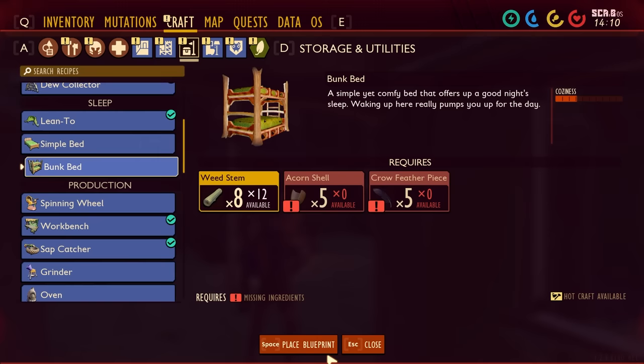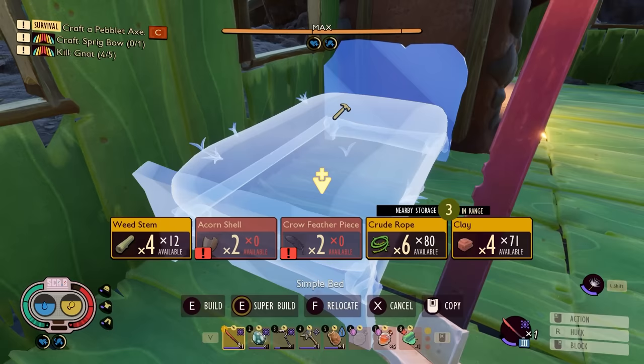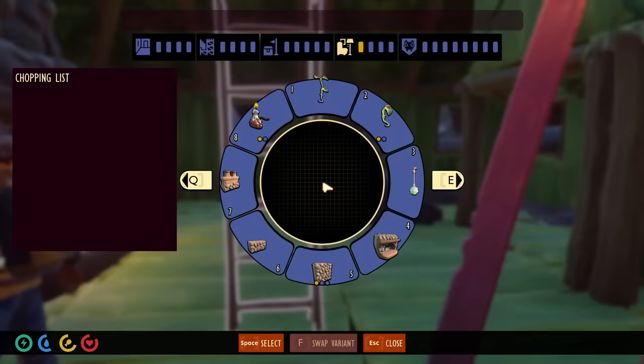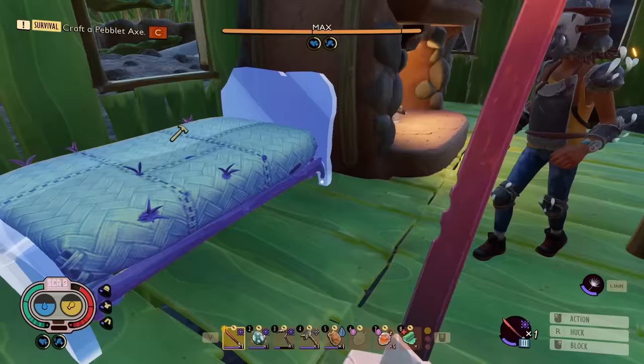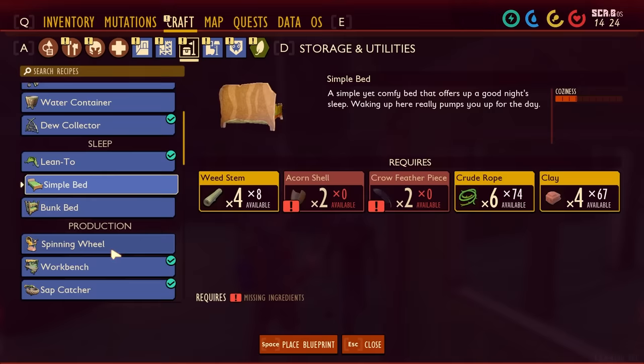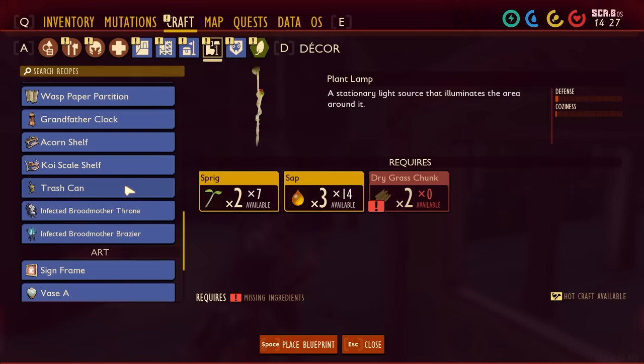The bunk bed might be a little bit cheaper. Takes crow feathers, but more of them. Maybe we'll just make a simple bed. We can place that right in here. Put crow feathers in. Acorn shells - we don't have acorn shells. We also don't have lint rope for the chest. We're going to have to go get some things.